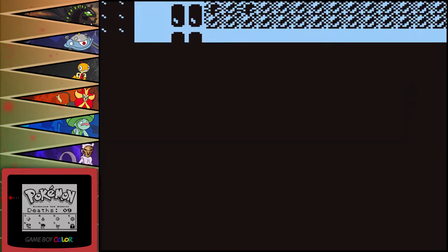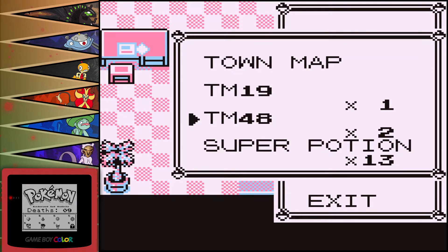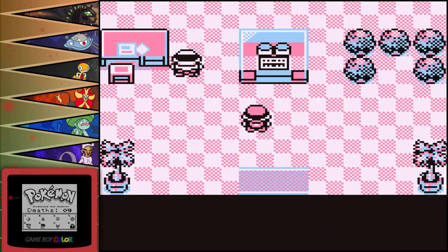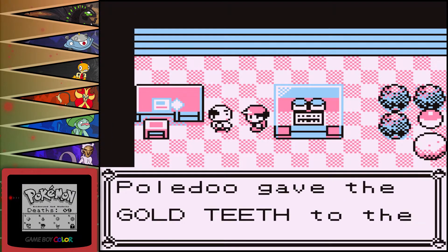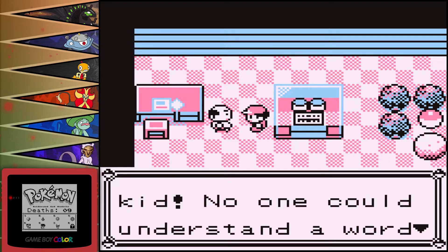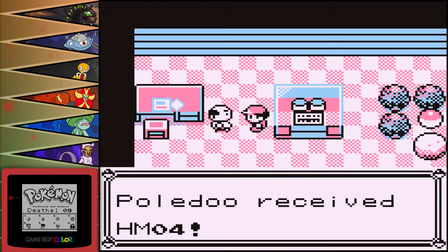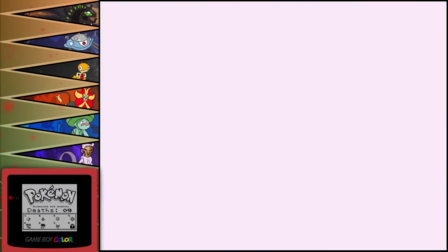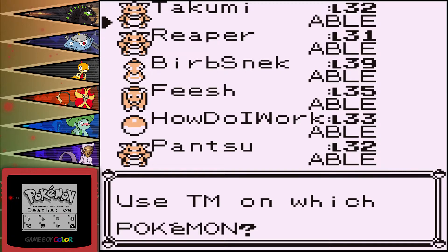Where do you get Strength? I don't remember where Strength is given in this game. We don't have it, do we? HM03. Do we get it from this guy? Here's Gold Teeth — let me give you something for your trouble. Oh, we get it from this guy. Strength — Normal type move. Fishi's a special attacker though. What is Burps next? He has Dig and Bulldoze. I never really use Dig but in the event I need it. Dig is base 100 in this game — something ridiculous.